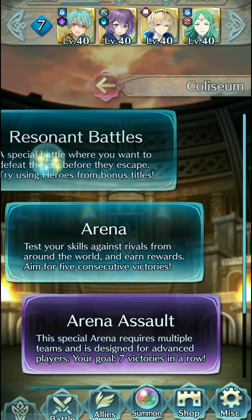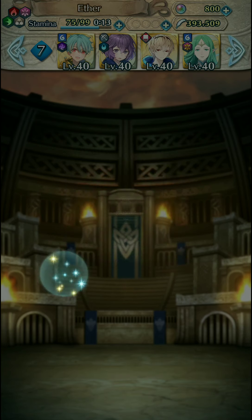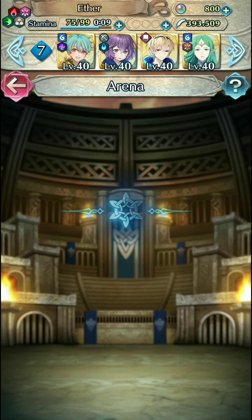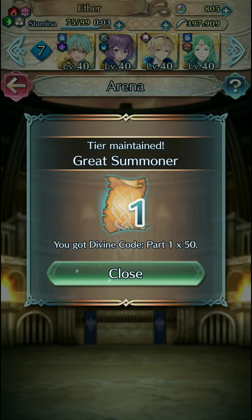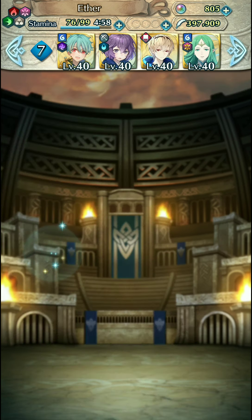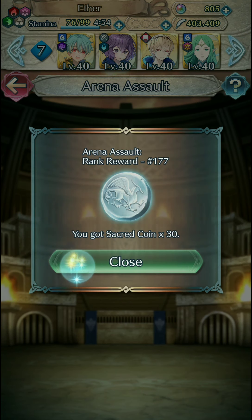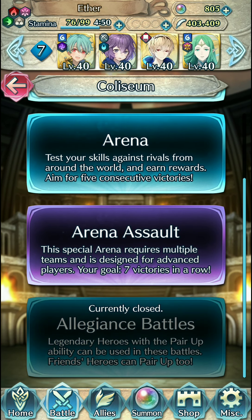Resonant Battles dropping — it's a beautiful bad, man. Arena going to town. We've got to build Hanna for next season, that's why we have our feathers here, so we can afford to actually do such a thing. Arena Assault is 1k, so we have over 400k feathers now. I'll start prepping to build Hanna.